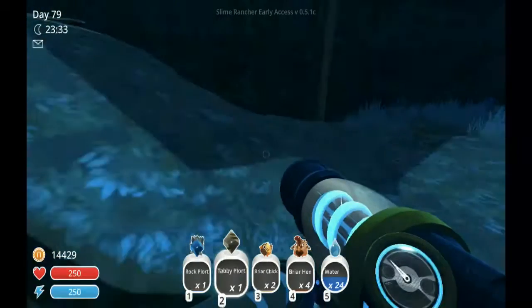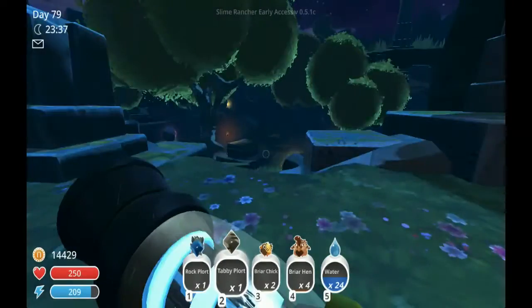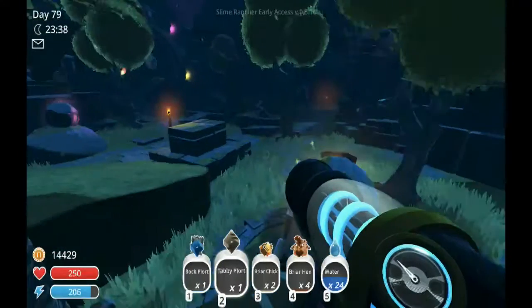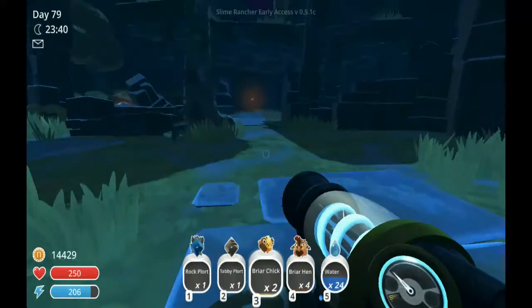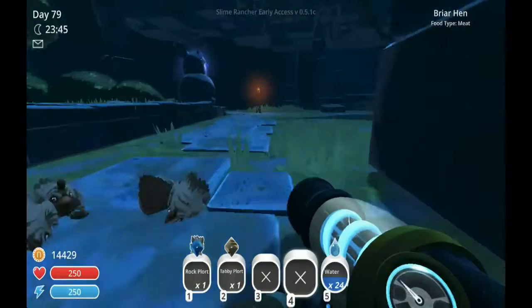Now I got some chickens. You have to have a slime key to open up that door but I already did that. This is what I call the meadow. I'm just gonna feed my chickens real quick because I'll need the extra space.